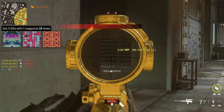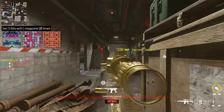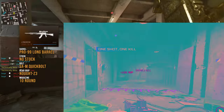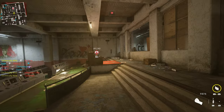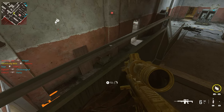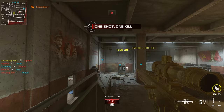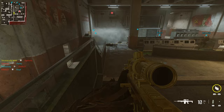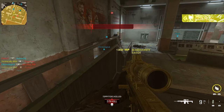The next challenge is three kills with a single magazine, 10 times. If you played Modern Warfare 2 and did camo challenges on that game, this is basically three kills in a single life 10 times, just made a little bit more difficult because now you can't die and you have to do it within a single magazine. If you're struggling, run a magazine with the highest ammo capacity — the more ammo you have, the more mistakes you can make, and the easier these three kills in a single magazine become.